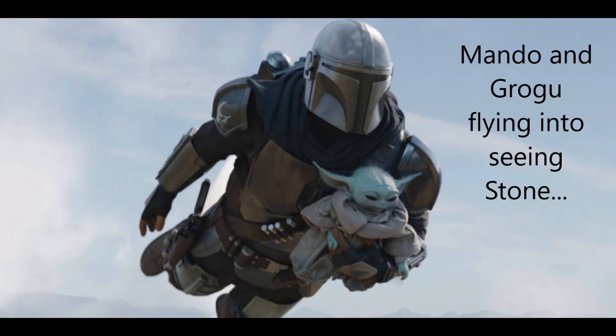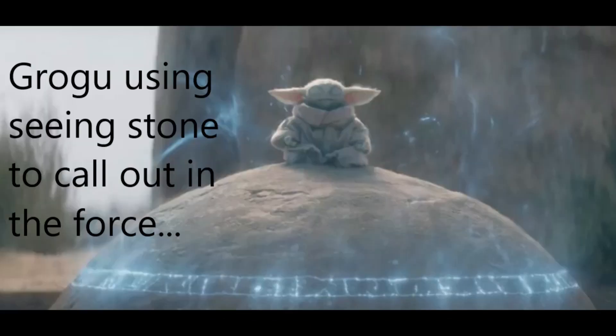When Mando first puts Grogu onto the seeing stone, Grogu isn't really too into trying to do much at first, but then eventually he starts to activate the seeing stone. This is something different than we've ever seen in Star Wars — it creates almost like a force bubble around Grogu.